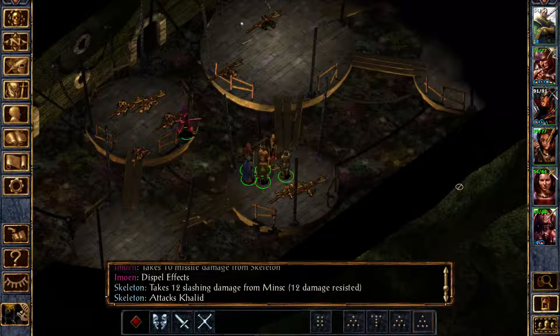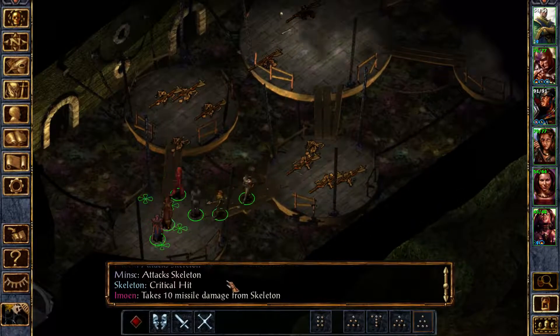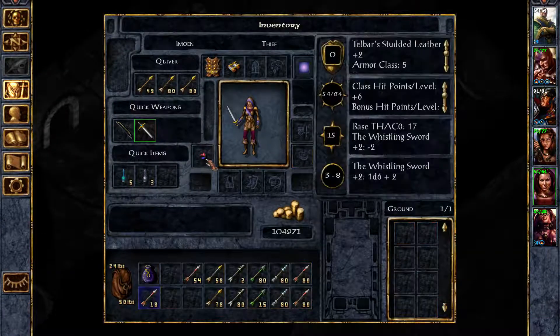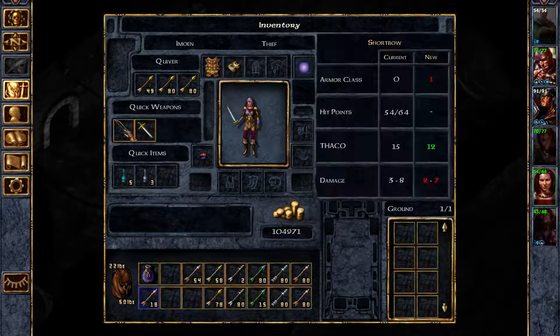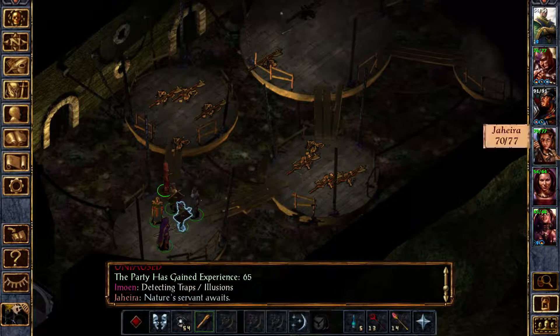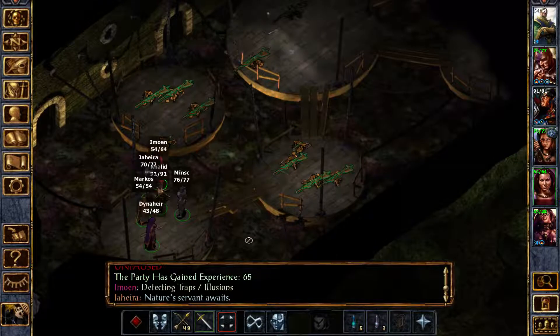He's casting this spell — was that a dispel? I think that was a dispel thing. So I need to unequip and just do all this stuff here in case some of these spells do something. No, nothing actually happens. That's okay. Let's cast this on her and she's going to go forward and hopefully not get shot by any more skeletons.